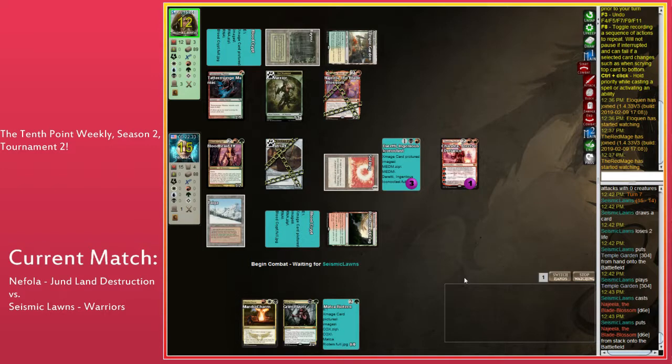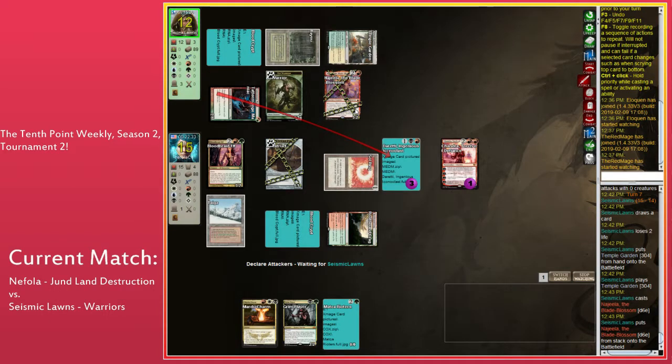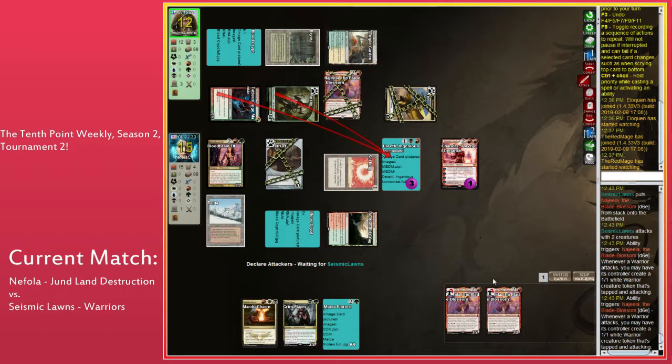Seismic plays Najeela. Seismic is forced to attack with Tatter Munch at least, and Najeela makes tokens. I think you attack with both — Najeela double triggers, and attacking with Warriors basically gives it Vigilance. You have to attack both Warriors into Chandra. I don't understand this attack — I don't understand why only one Warrior attacked Chandra.